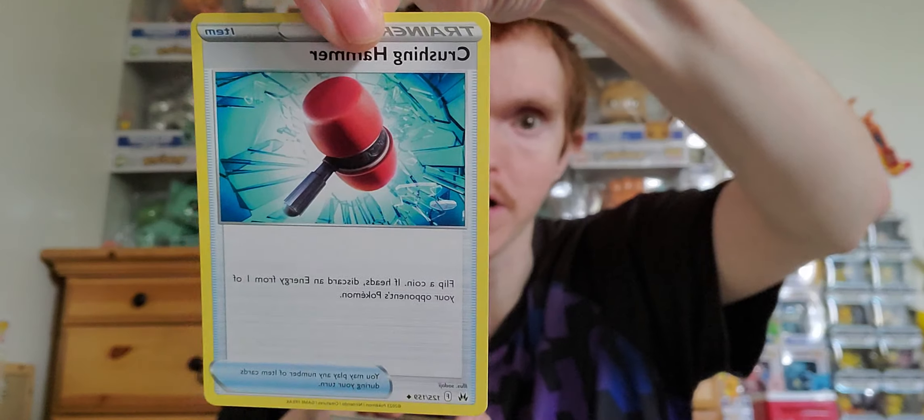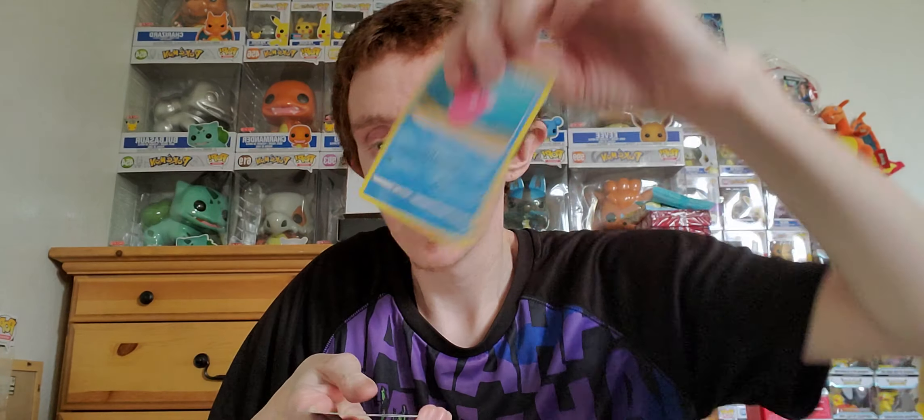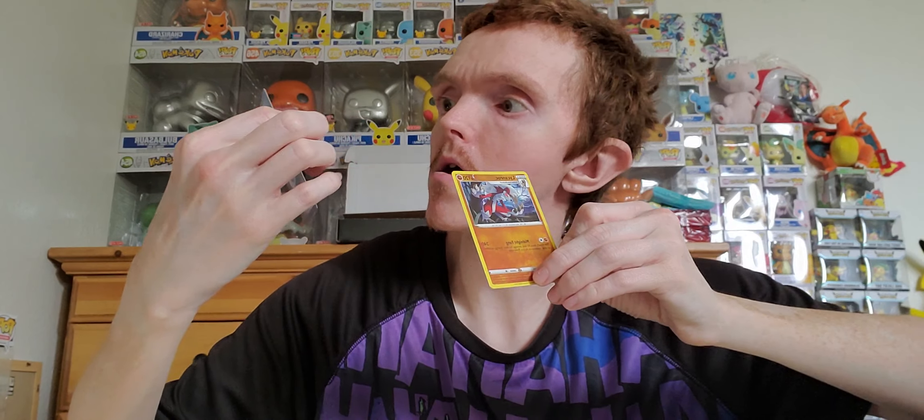Another code card — one, two, three, four to the front — it's a V-star card. Crushing Hammer, Luxio, Rescue Carrier, Treecko, Treecko again, Charmeleon. Sorry if my camera zooms in and out — it's automatic on my phone. Exeggcute, Luvdisc, Lairon reverse holo, and another regular rare Yamaska. Back-to-back regular rares of the same card — that's odd, never done that before.